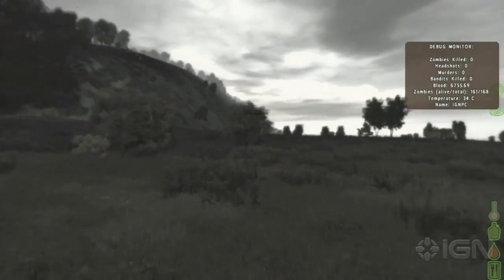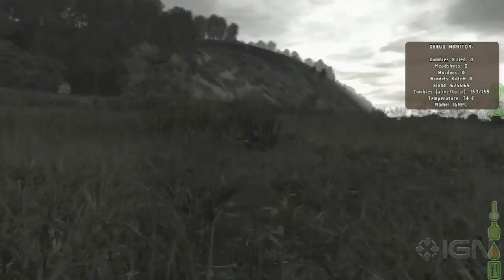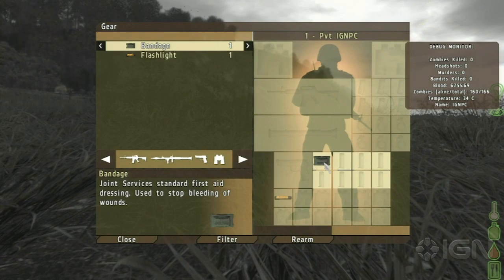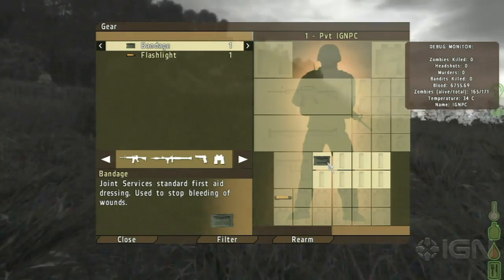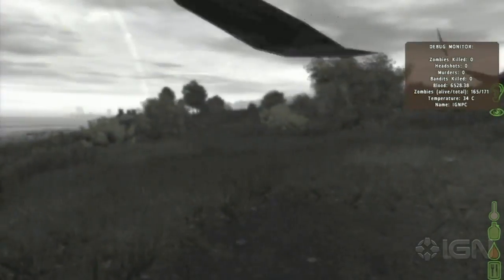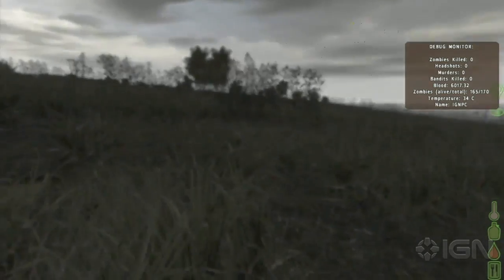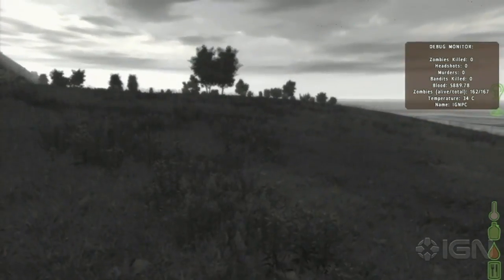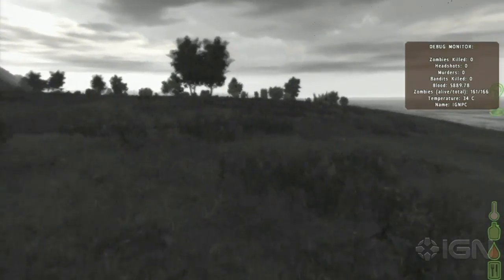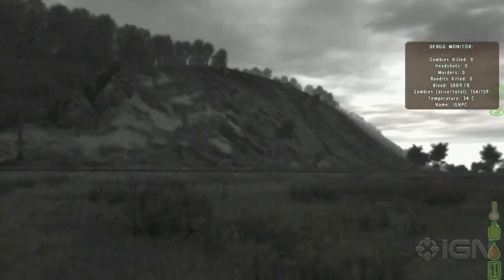If you just run up into these bushes and lay down, you'll probably be alright. Now you need to bandage yourself because you're still bleeding. To do this — this took me a long time to figure out — you right-click and go to 'bandage myself.' That's how you bandage yourself. If you do manage to get away, I'm probably going to die now because I think I just used my only bandage.